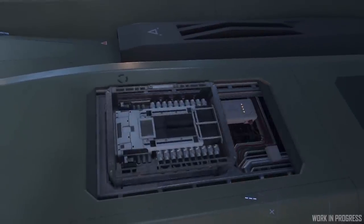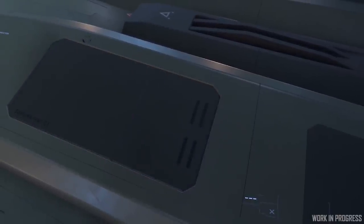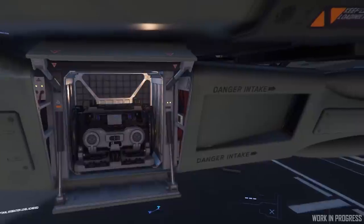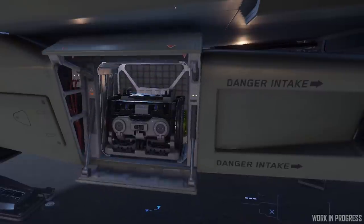Let's talk ships. First up, we've got a look at perennial testbed the Aegis Gladius, now getting its component pass where they add things like coolers, jump drives, and more. These are important items that not only have to be accessible for players in the persistent universe, but also completely usable by the AI deck crews within Squadron 42.